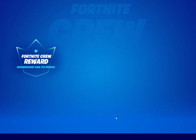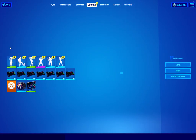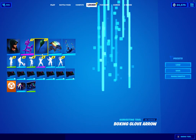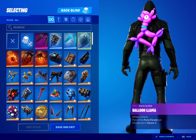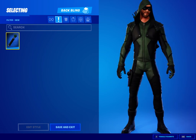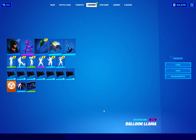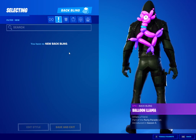Let's go ahead and equip all of the items — equip the brand new Green Arrow and put the back bling on so I can showcase the whole skin. Here is your brand new Crew Pack skin, the Green Arrow.